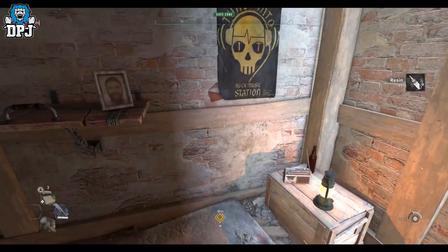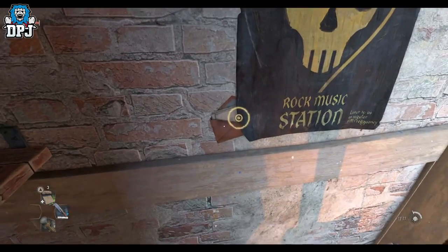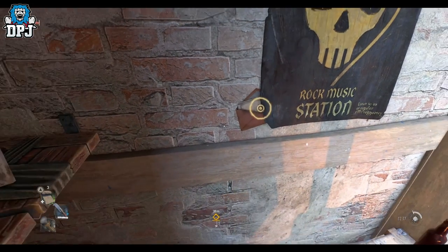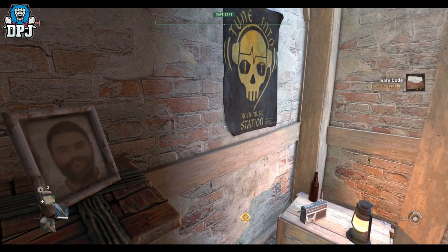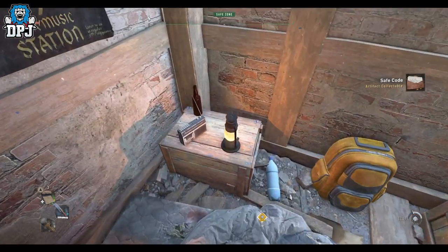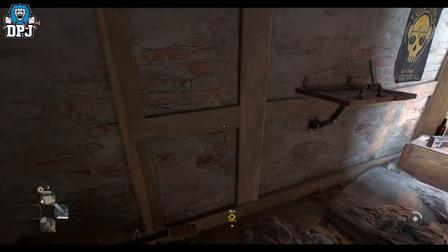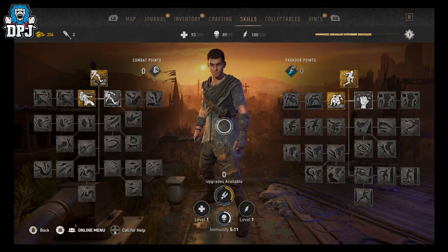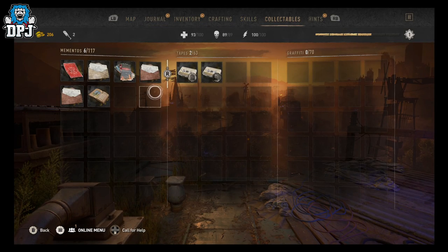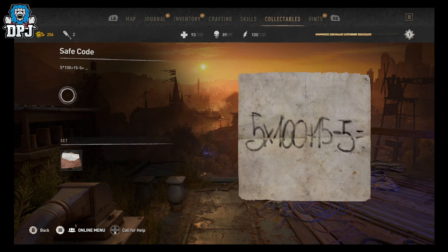Grab the contents first. There we go — that's a safe code collectible. I'll come back up here and jump back down to show you how you get here and so you can actually see the note. You can see it there — the answer to this is simple.